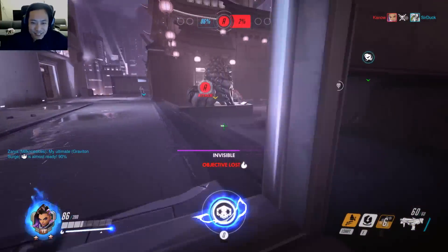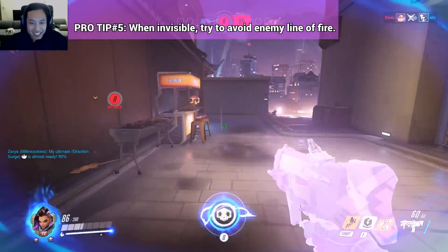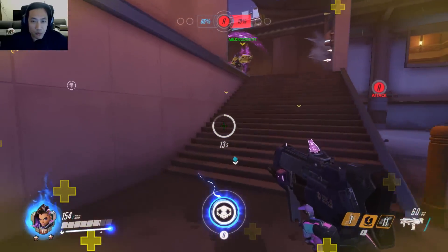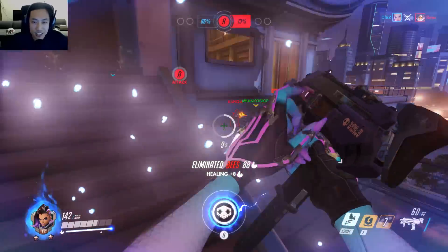If you go invisible and get caught by crossfire, you can take a lot of damage and get taken out immediately. You always want to make sure that whenever you're invisible, you don't go in front of crossfire and make sure not to get hit by anybody.